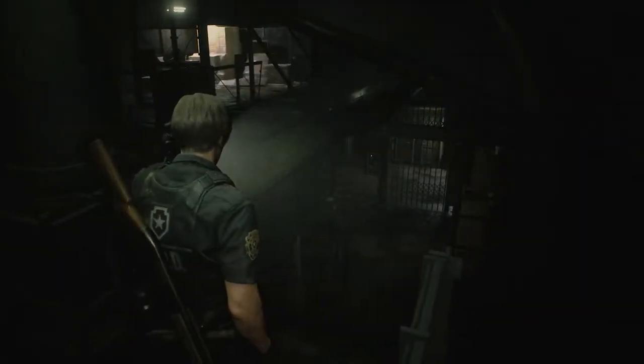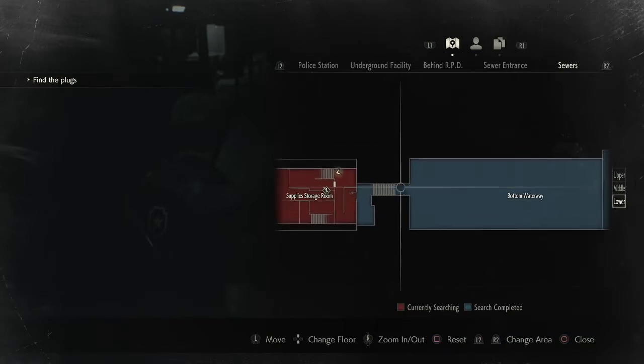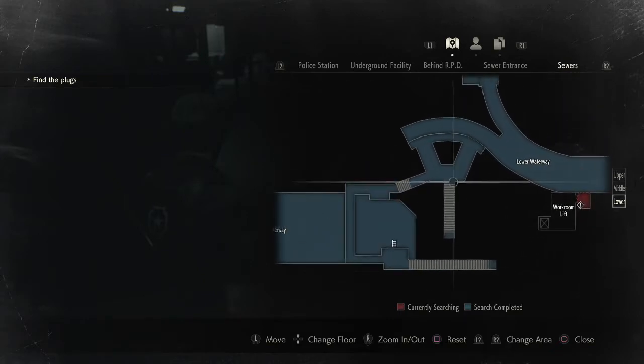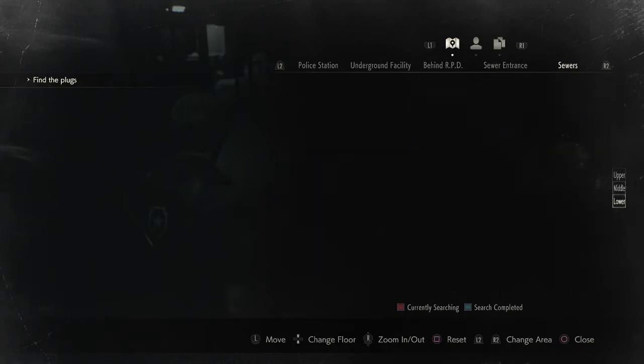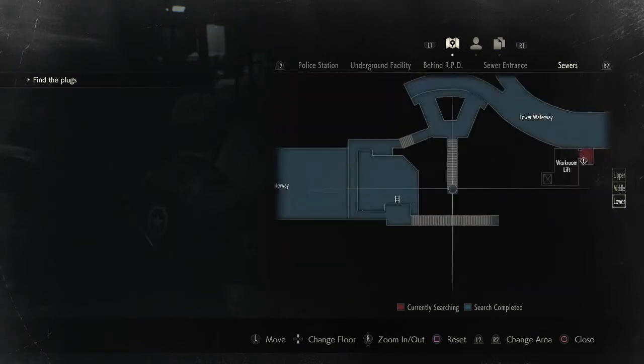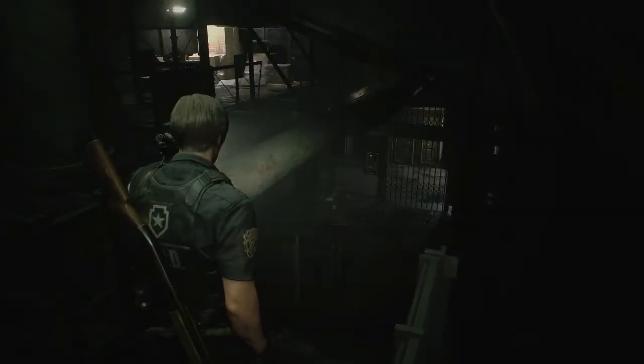Currently we are in the sewers, so I'm going to head up to the start, where you're going to come down the stairs. This is where you come into this room. Let me show you real quick where this is on the map as well. We're in the supply storage room. You need to come through the bottom waterway and then through this area here - up these stairs leads to the middle area. We're in the lower area obviously.